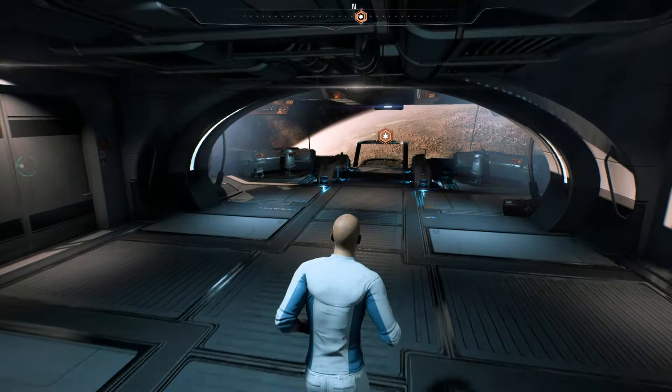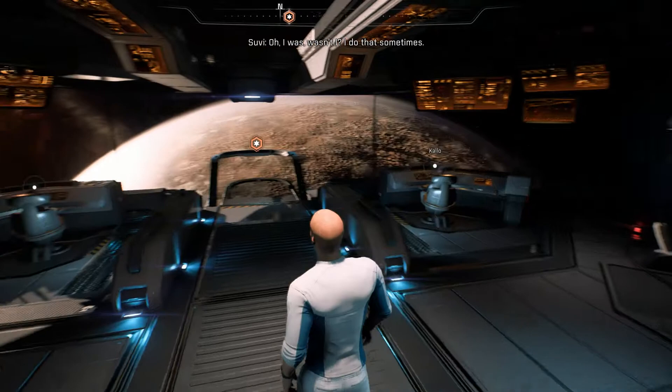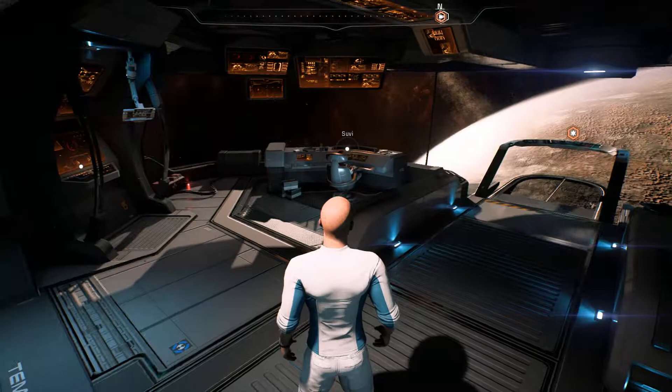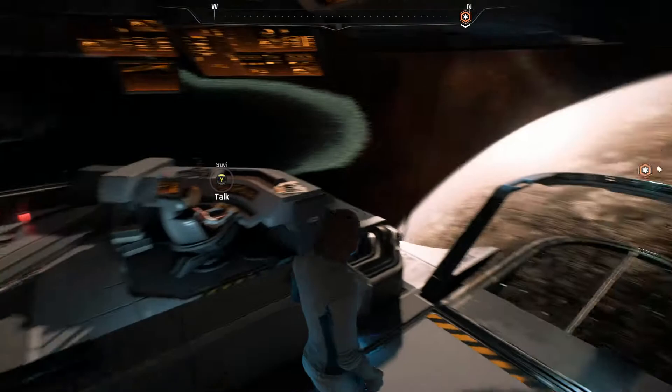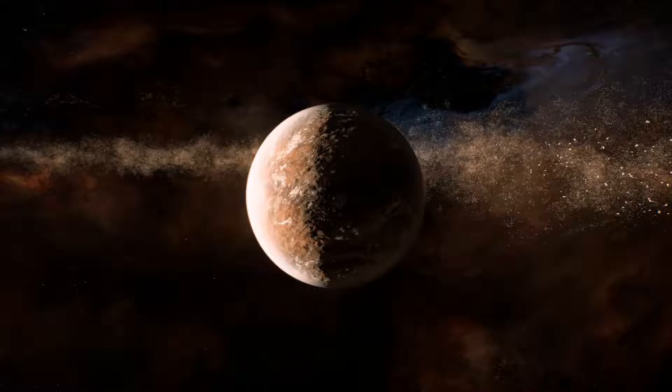The crew sometimes has different conversations when you come in here, and you can sit and listen to them. I like how wherever planet you're on, you can look out the windows and actually see the planet outside — they designed it so you feel like you're in orbit over it. Without further ado, let's go into the galaxy map.